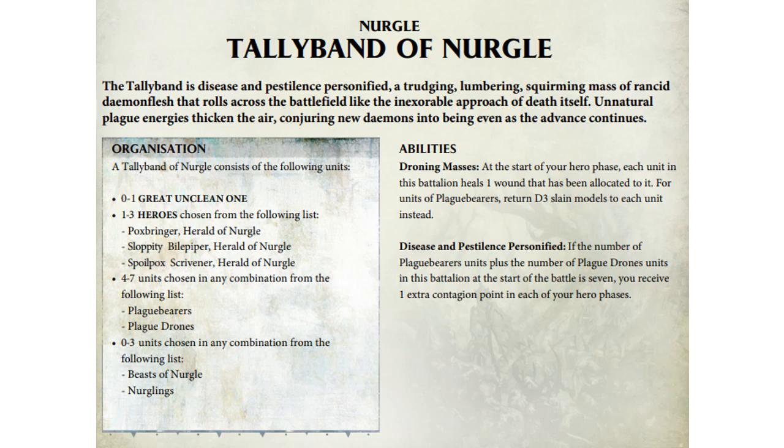So what does the Tally Band consist of? Zero to one Great Unclean Ones, one to three heroes selected from the following list: Poxbringer, Sloppity Bilepiper, Spoilpox Scrivener. Four to seven units chosen in any combination from Plague Bearers and Plague Drones, and then zero to three in any combination of Beasts of Nurgle and Nurglings. So you can just one-drop this army — you can have your Great Unclean One, a couple of heroes, your battle line, your drones for hammers, and if you feel like it, Nurglings and Beasts of Nurgle.